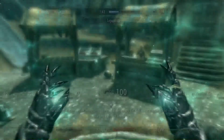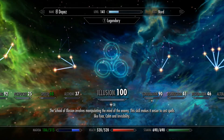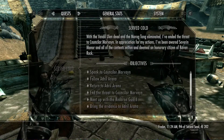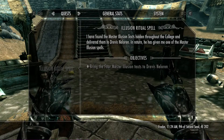First of all, you're going to have to get Illusion to level 90 or 100, and then you have to do this quest. You go to the College of Winterhold and you go to someone called Drevis Nelori — however you say it — and once you're level 100, you go to him, he gives you a quest. You have to find these four master Illusion texts and use an Illusion spell to do it.